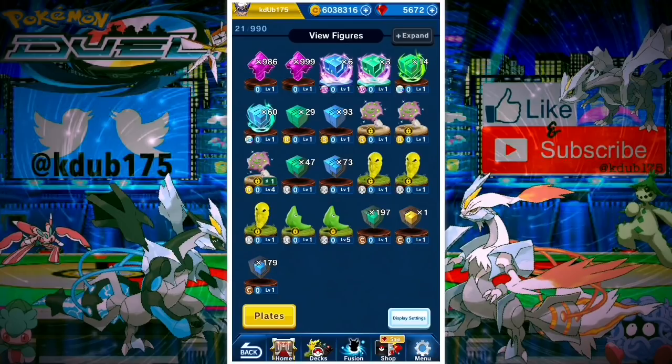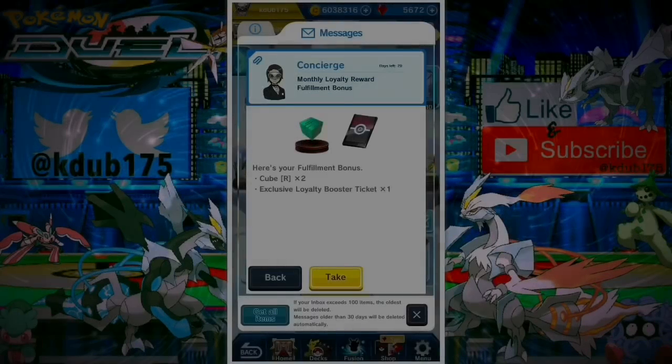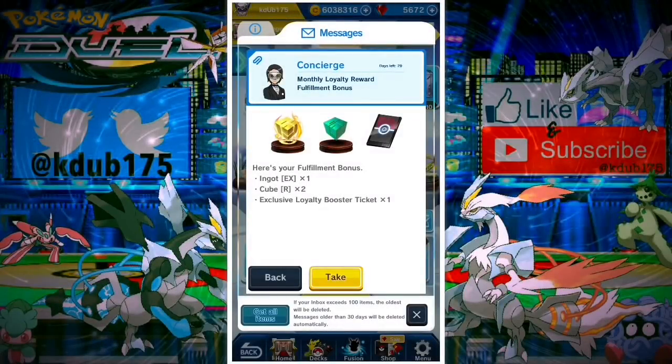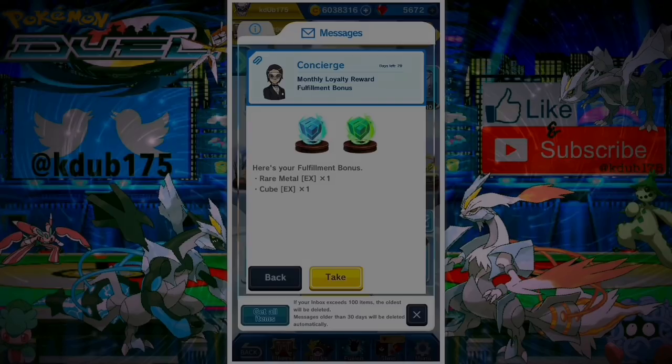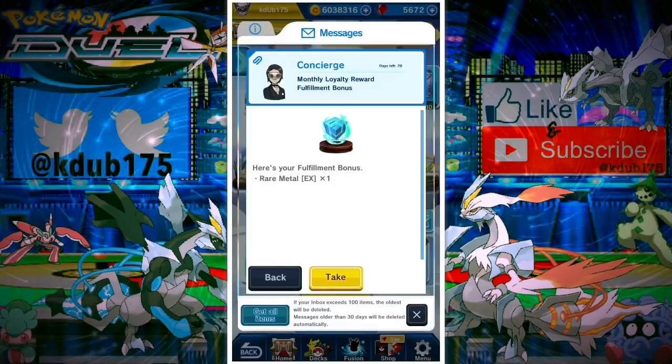I'm going to have seven exclusive loyalty tickets now — I had four saved and just got three from this new gem sale. Pre-loyalty-rewards I have 2000 Carminite, 14 EX cubes, 3 UX cubes, 29 rare cubes, 47 uncommon cubes, 197 common cubes. Opening up: one EX cube, two EX cubes, two rare cubes, an exclusive loyalty ticket — three EX cubes, two more rare cubes, another exclusive loyalty ticket. Three tickets now, four EX cubes, five EX cubes, three exclusive loyalty booster tickets, two more rare cubes — six EX cubes.